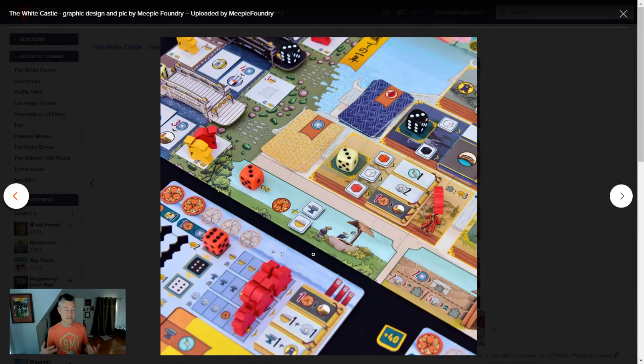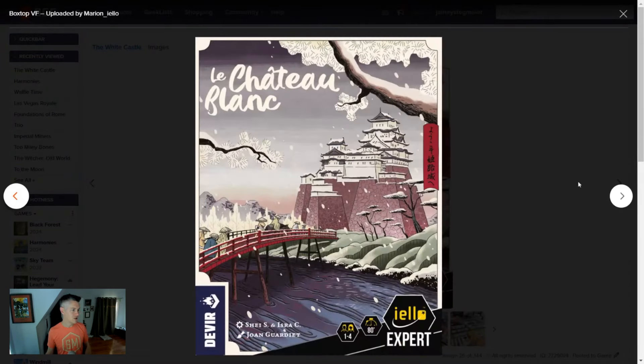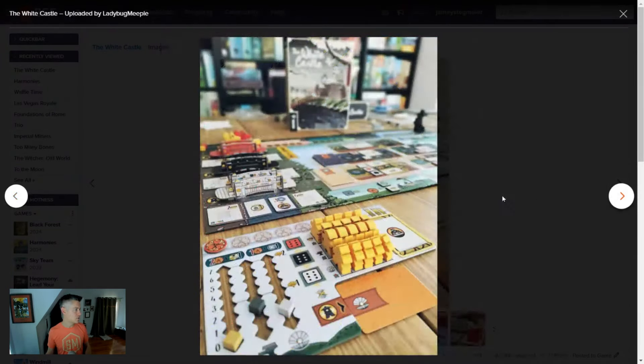The other element of the game that I think is exceptionally clever and also ties back to the lantern benefit is the worker selection, or the dice selection. On these bridges on the board — there are three bridges — at the beginning of each round you're going to roll the red, black, and white dice and order them from least to greatest on each of these bridges. On your turn, you are selecting one of these dice from either end, so you're either selecting the highest value die or the lowest value die.